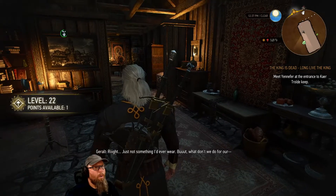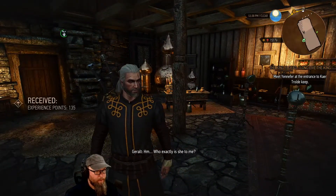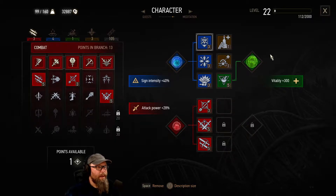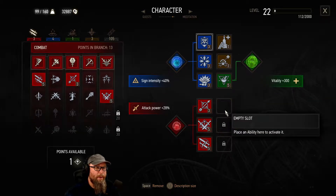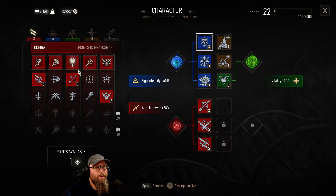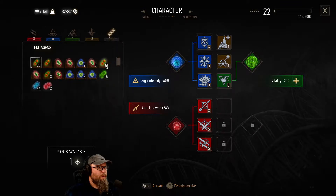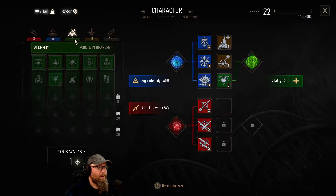Just not something I'd ever wear — oh, we hit level 22! He's musing on some important stuff. We just hit a level for doing that. We get a point — oh and we get a new thing here so we can equip it. What do we want to do? If we get another green thing we can put it up here — that's the alchemy stuff. I don't know if there's any way to modify the brown ones with these, I don't know if there's such a thing as a brown mutagen.